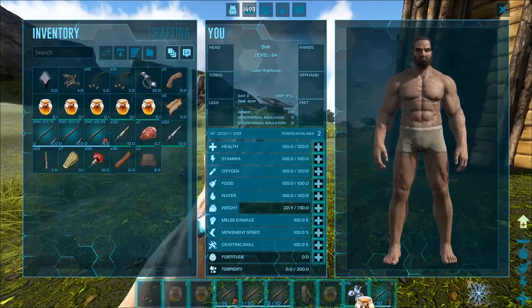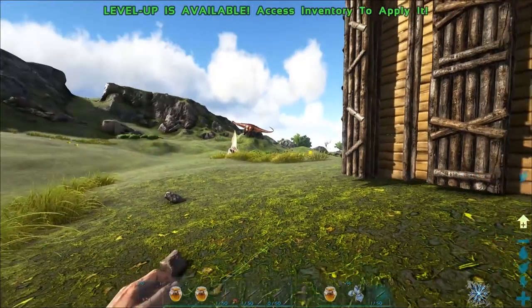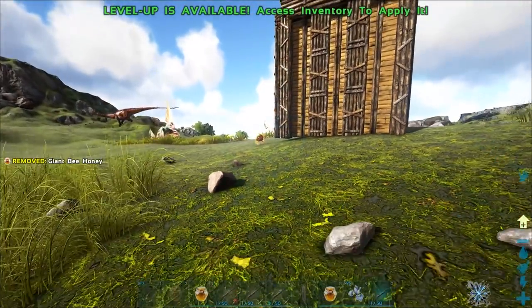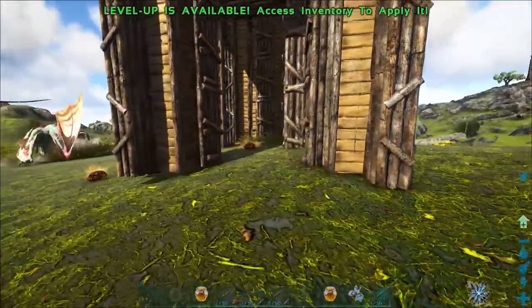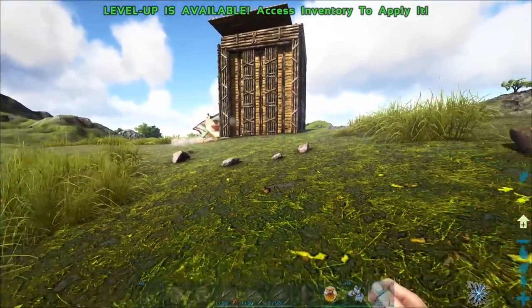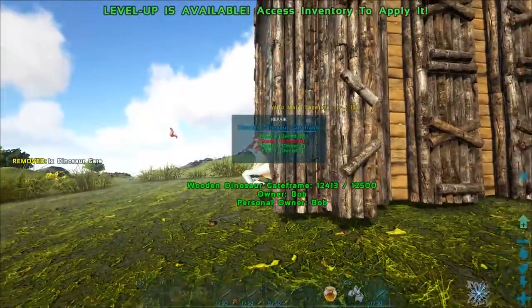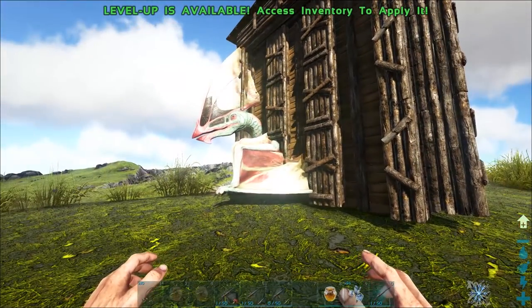Lead the Tapajara in with honey, but stay at a decent distance or it'll fly away. Drop a couple more pieces and get away. Once it walks into the pen, drop down a gate before it aggroes — then get in there, knock it out, and you're good.